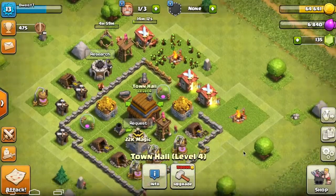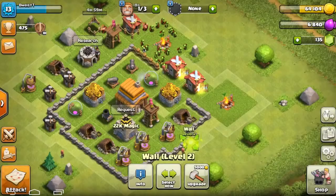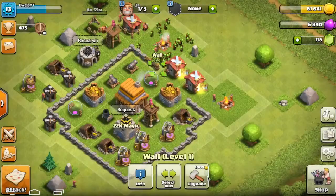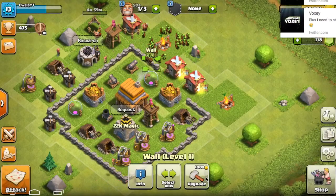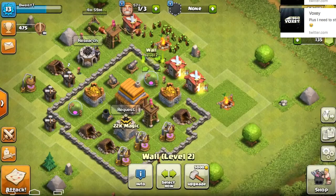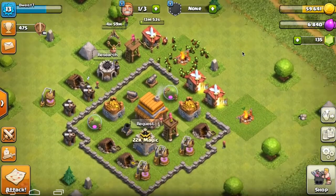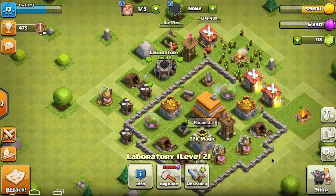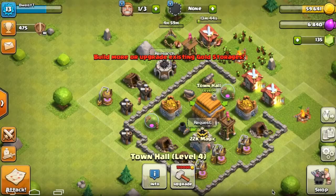How much does the Town Hall upgrade? 150,000? Okay, let's just max all of our walls real quick. Get this done. We have a ton of new walls to build. This really stinks — I really wanted to get those leveled up again. So we'll have to get Town Hall 5 if we want to do that. I don't even think I can get it.